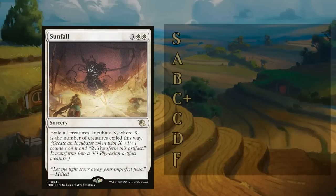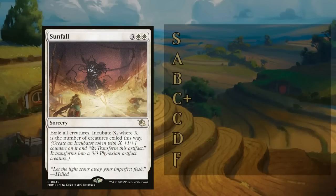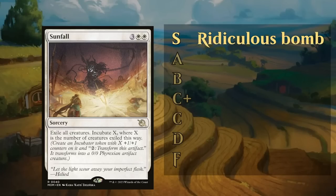Taking a look at examples from our previous expansion, March of the Machine, starting with the highest grade a card can get: the S tier, reserved for ridiculous bombs. Sunfall is a great example — a card that exceeded all expectations, ended up being a ridiculous bomb that can recover a board even if you're very far behind and at the same time present a win condition. This is the type of card that can easily win you a game by itself.